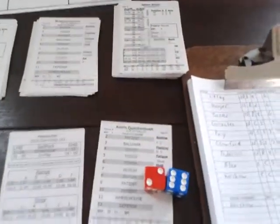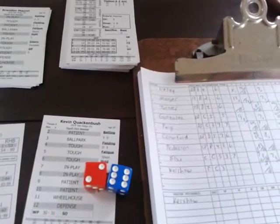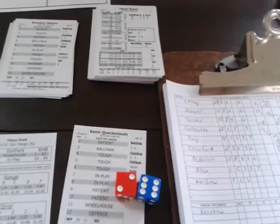Chase Utley — result six, tough. Rolling 10 — tough 10 against a right-hander is a strikeout. Corey Seager up with two outs — result eight, in play. Rolling 30 — in play 30 is a base hit. A.J. Ellis, with a run rating of seven, scores on the two-out hit — that eliminates the save situation. Kenley Jansen sits down as the Dodgers now lead 4-0.